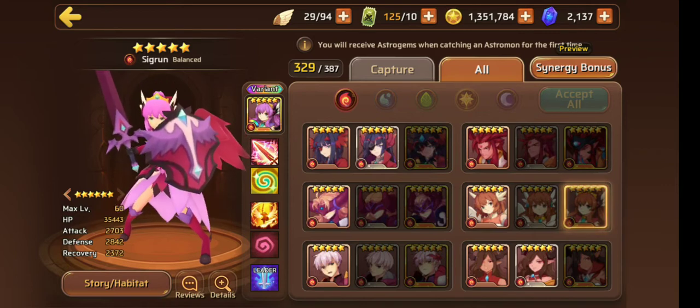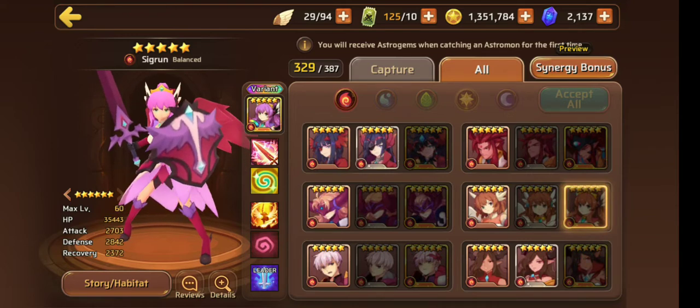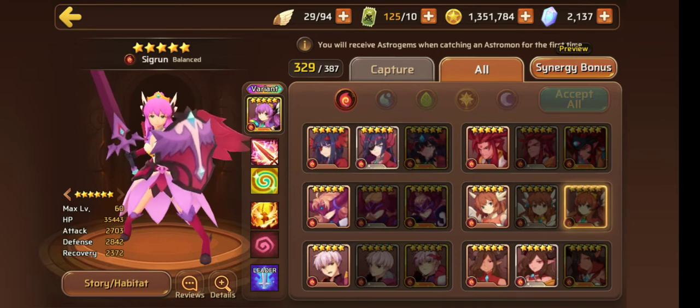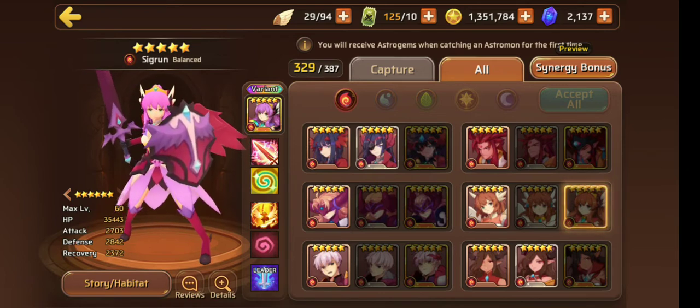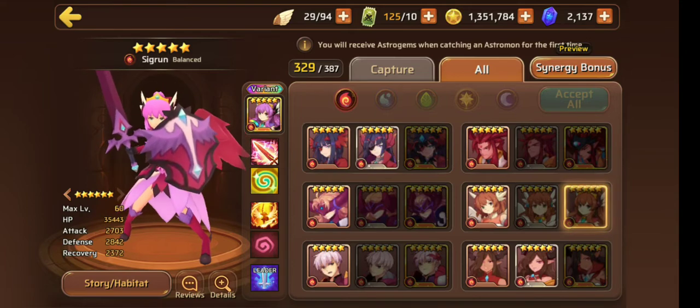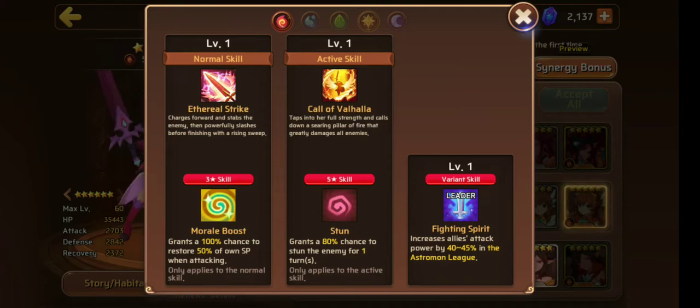Let's look at her variant — I like the variant colors more, especially the pink hair, though the orange is cute too. The variant has a purple tint and I love that purple. Looking at her stats at level 60, she's got really good HP for a balance type. Her attack and defense aren't the best for a balance type, but they're fine. Her 3-star is a 50% morale boost, same as Water Arthur's. Her 5-star is an 80% chance AoE 1-turn stun — skill books bring it to 90%. Books also give a 20% damage boost on 3-star and 25% on 5-star.